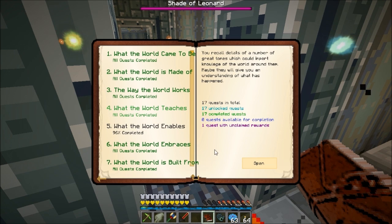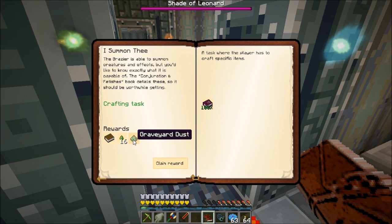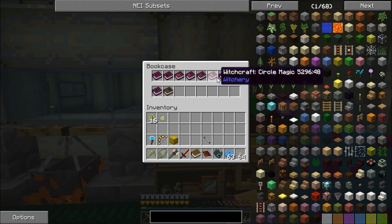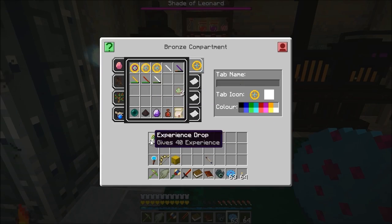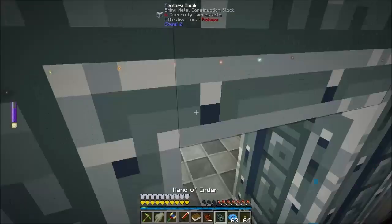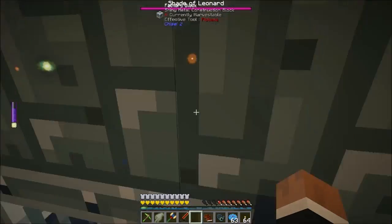The other quest is 'What the World Teaches,' which opened up this last book - 'I Summon Thee' - and gets me a bit more graveyard dust. The brazier is able to summon creatures and effects, and the Conjuration and Fetishes book details these, so it should be worthwhile getting. I believe I've already got that. Also, I had 30 XP levels so I used it and enchanted a book, but unfortunately I got Sharpness 3 out of that, so that wasn't great.